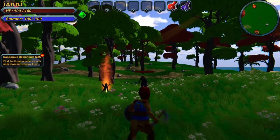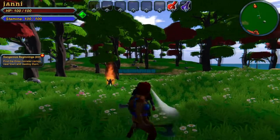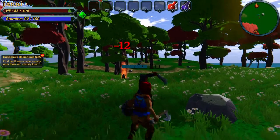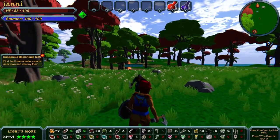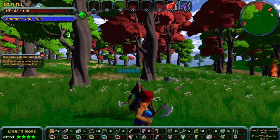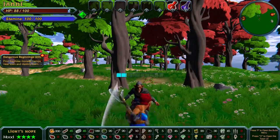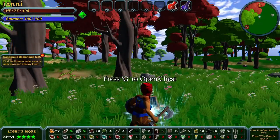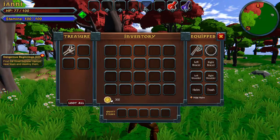Now you guys can just watch me fail at this. Let me try blocking — there we go, he hit my shield. Let's try and deal with this. We did a little bit and — oh nice, we opened the chest! We got 102 gold and some leather. That was not too bad! We did one of them, so now we have to find the others.